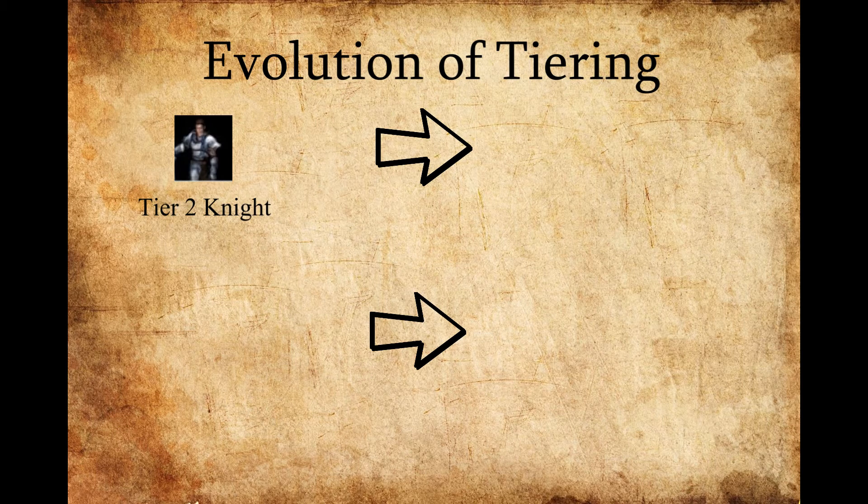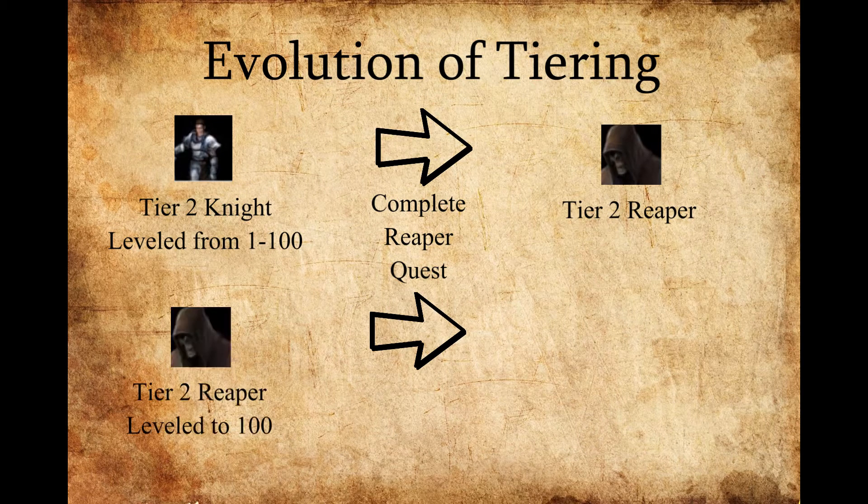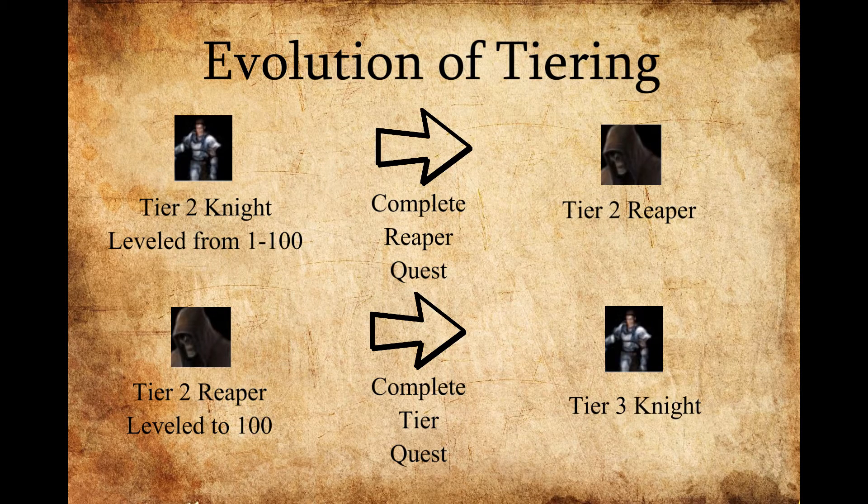After you've become tier 2, we're going to level our character up again from level 1 to 100. We're going to repeat the Reaper quest, and then we will become a tier 2 Reaper. As you become a tier 2 Reaper, you won't have to go all the way down to level 1 — instead, you'll start at level 51. You're going to go from 51 up to 100, complete the tier quest to become a tier 3 knight, and this process repeats through tier 3, tier 4, and eventually tier 5.